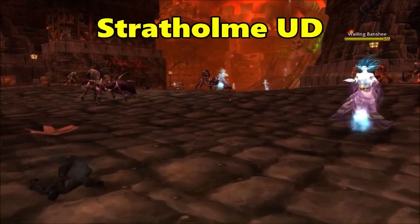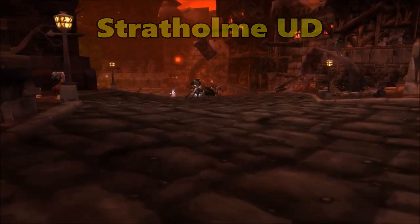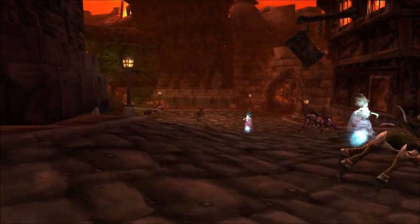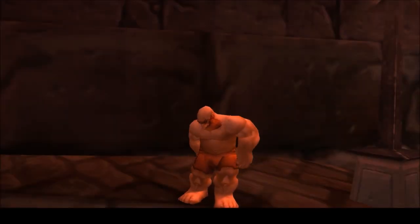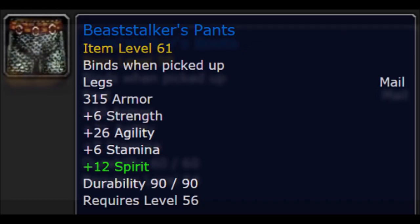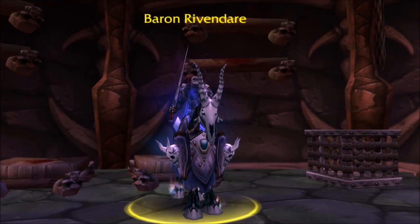Let's start with Stratholme. The order of the dungeons doesn't really matter too much for collectors of the Beast Stalker armor, but since you can pick up three items here, and two of them are bind-on-pickup, it's a good place to start. The three items you can grab here are the Beast Stalker Bindings, Beast Stalker's Boots, and the Beast Stalker's Pants, from trash mobs, Nirubankan, and Baron Rivendare respectively.